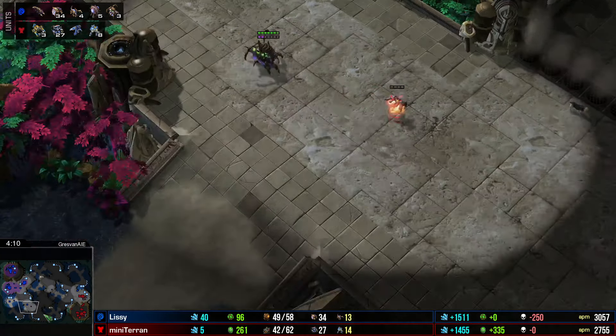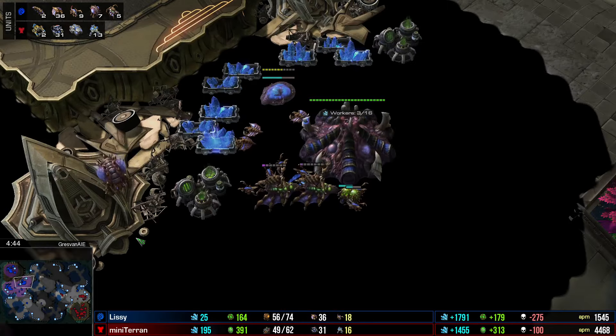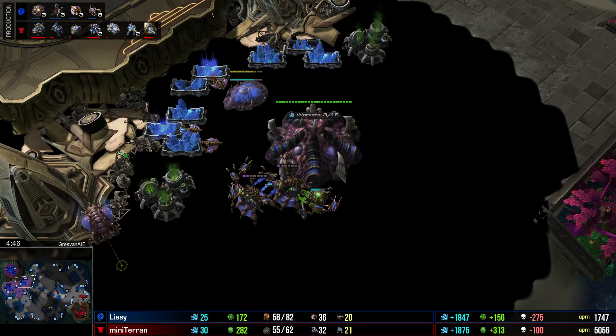Mini Terran potentially moving out for aggression. Is this just to secure a base? No, it is actually going for an attack. If we pull up the production tab, there are spores being made — Lissy is worried about harassment, when in reality it's just going to be a big attack coming its way. Five queens, 11 lings — not a huge amount of units, but then again it's not a ton of Terran units crossing the map either, just a handful of marines and one siege tank. The tank gets baited into sieging up by those lings — that delays the push. Six marines go in and two overlords are easy to grab — two dead overlords.